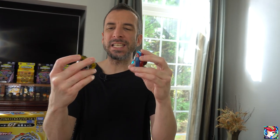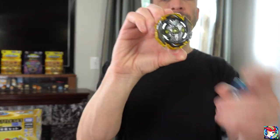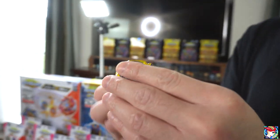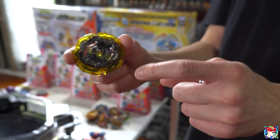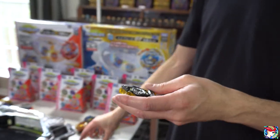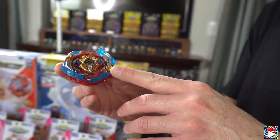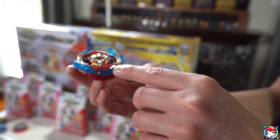Here are the two prize bays — Infinite Achilles! One of them comes with the shield, one comes with the sword. This first one comes with the shield: Infinite Achilles with 7 Loop and a single chassis 1D — interesting combo. By far, this is going to be my favorite bay right here. I don't even care if it wins or loses — out of all Sparking bays, I think this is going to be my number one.